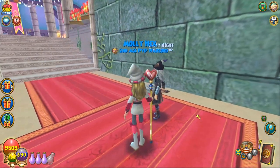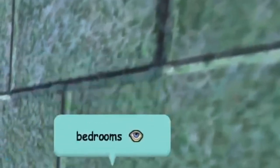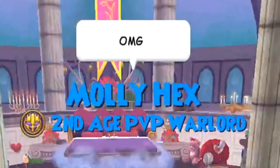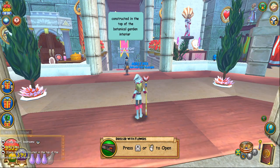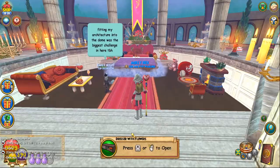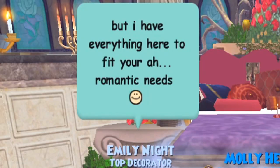Oh my god — and here we have the bedrooms. What?! I'm shook. Constructed in the top of the botanical garden interior so I could use the stained glass dome. Oh my god, it's so pretty. I wanna lay on this bed. Fitting my architecture into the dome was the biggest challenge in here, to be honest. But I have everything in here to fit your romantic needs.